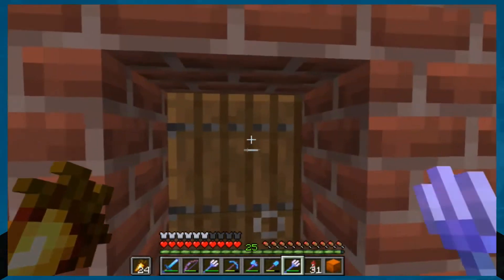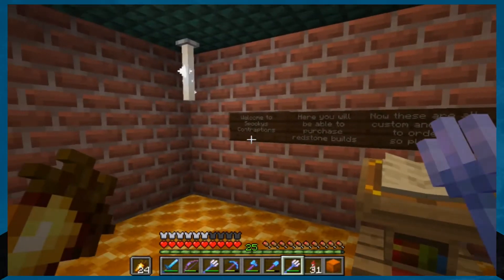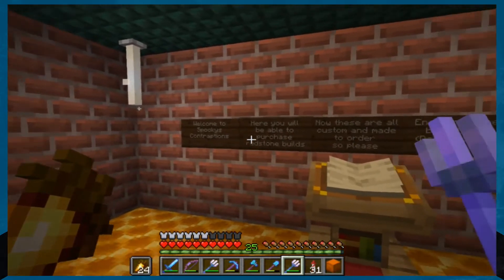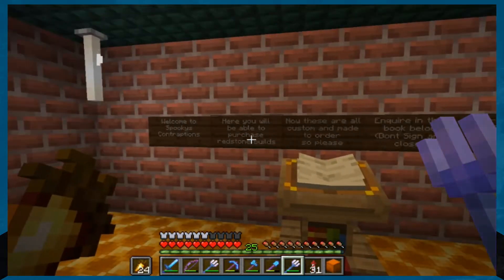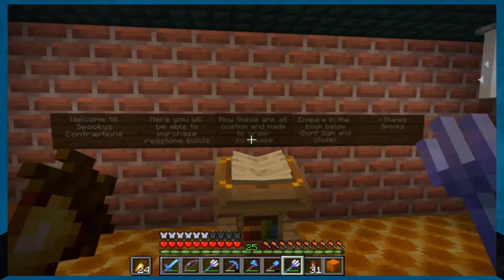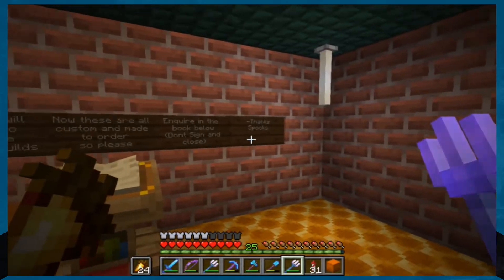So this is Spooky Contraptions, and we are going to need this. Welcome to Spooky's Contraptions — here you will be able to purchase redstone builds. These are all custom and made to order, so please inquire in the book below. Don't sign and close. Thanks, Spooky.